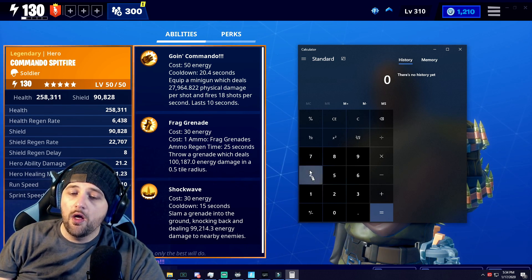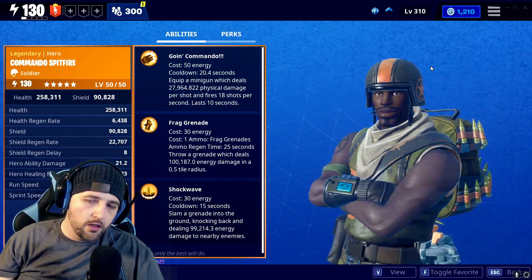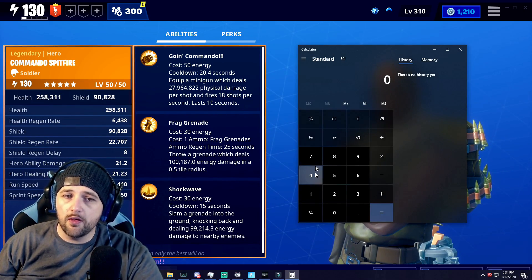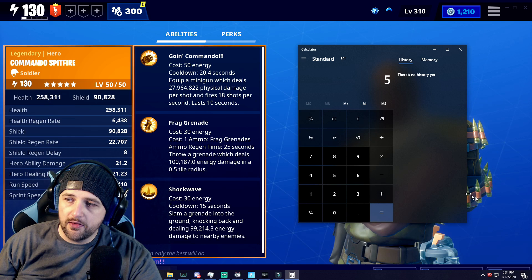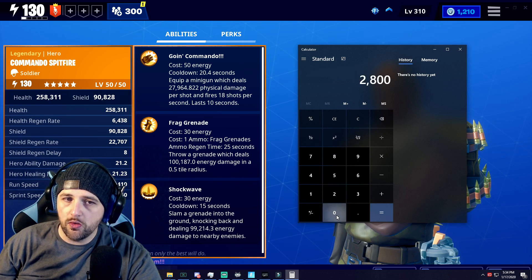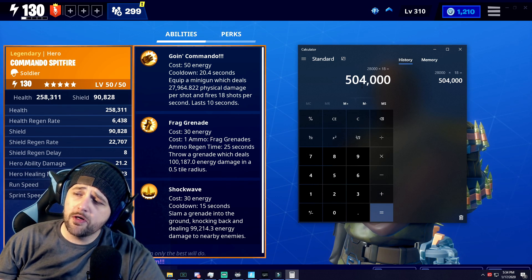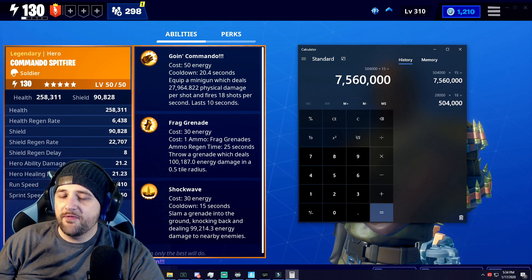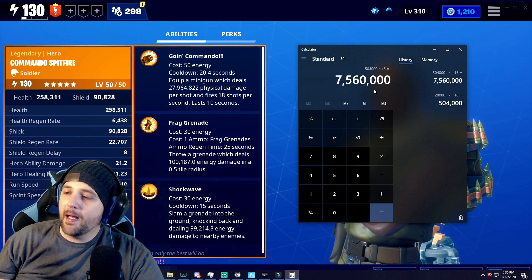Cooldown is 20 seconds with Happy Holidays. Since within the build we have Ain't Done Yet, which adds five seconds, our total time using the minigun is 15 seconds long — on a 20-second cooldown, meaning our actual downtime is five seconds. Now, 28,000 damage per shot, it fires 18 shots, so multiply by 18 equals 504,000 damage. Multiply that by our 15-second uptime: 7,560,000 damage from pressing C or Z.